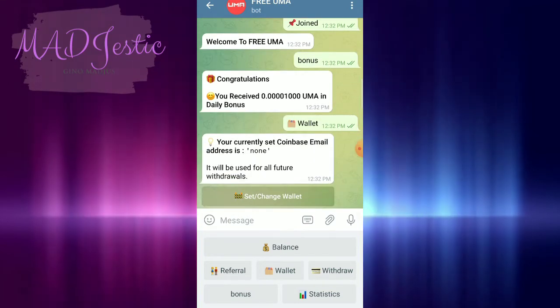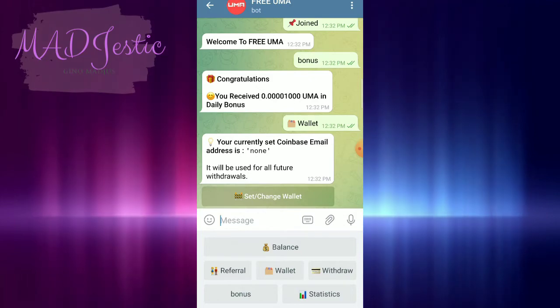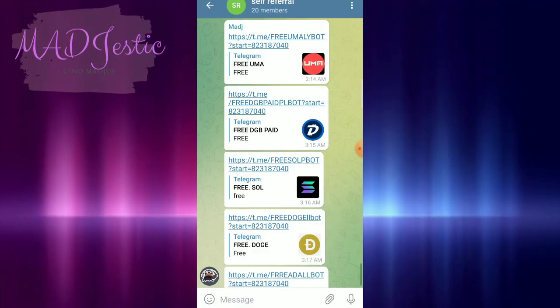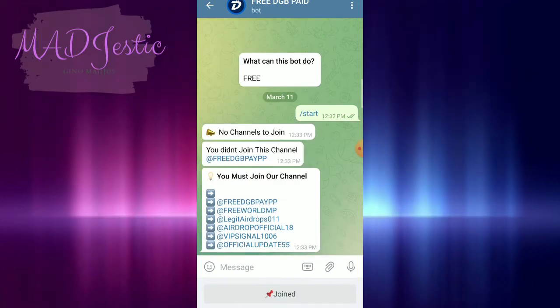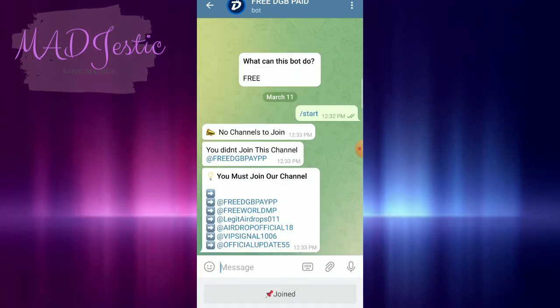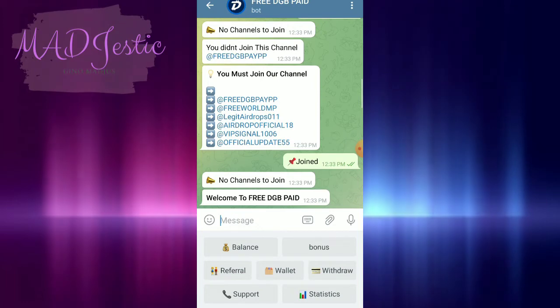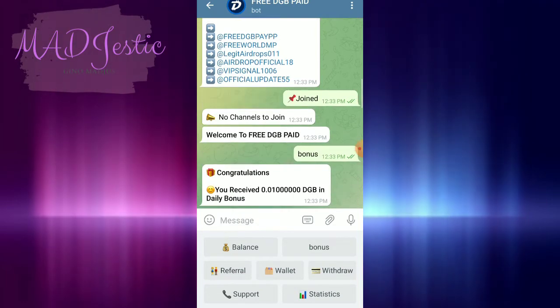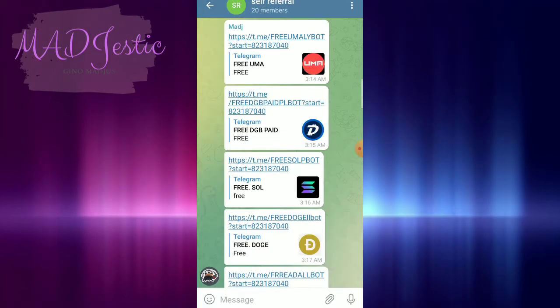You need to input or set your wallet — your Coinbase wallet for UMA — and then you can withdraw instantly. If you have self-referral like mine, you can finish it in just a few seconds per account. The same process applies for other Telegram instant pay bots, but some require you to follow more channels. Always click the Bonus button to get the bonus, and if you have self-referral click your referral link, then set your wallet.